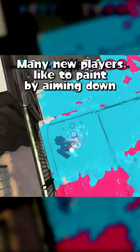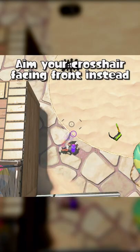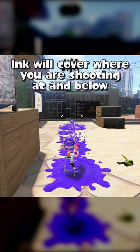Many new players like to paint by aiming down. This is not efficient and you can't see enemies around you. Aim your crosshair facing front instead. Ink will cover where you are shooting at and below.